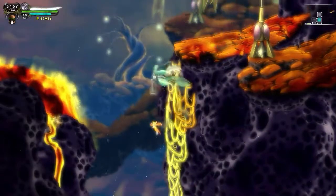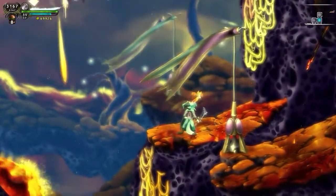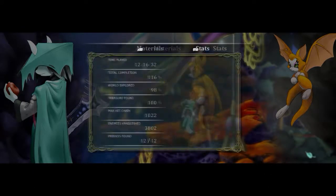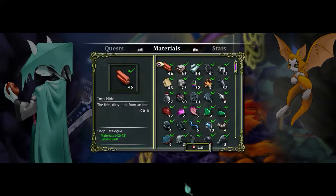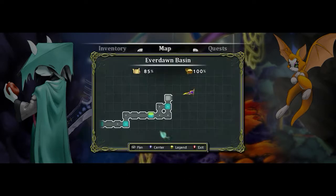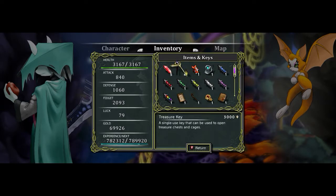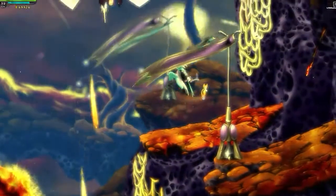All treasures found. We have everything. World explored. We just have to go a little bit further and then we get the 117%. Go to inventory — four treasure keys. We have them all.